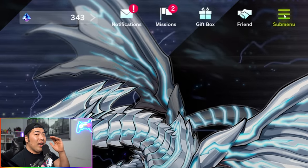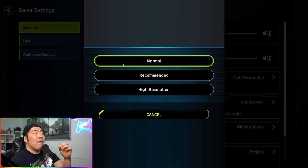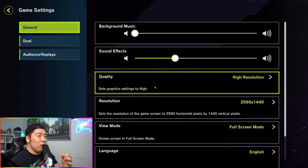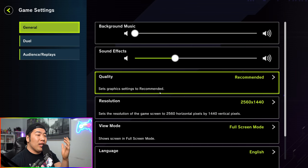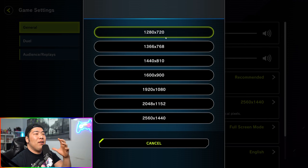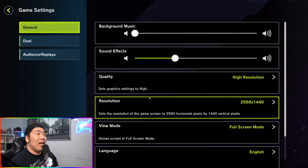The first thing you're going to want to do when you get into the game is hit the sub menu button and go to Game Settings, then go to Quality. If you have a slower PC or a lower-end budget system, you always want to be in full screen resolution. Once you're there, go to Quality and hit Recommended — this gives you a general idea of what your computer can handle. If it still runs slowly, lower the resolution yourself. For a medium PC, Recommended should be enough; for a high-end PC, max it out to high resolution.